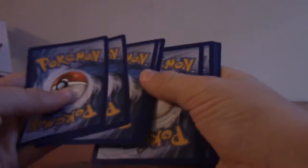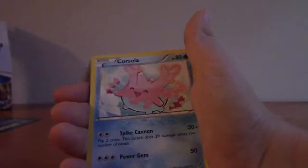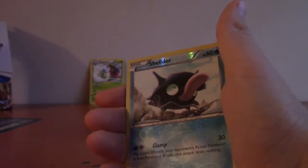Well, no EX's yet, but we did get a holo. Holos are always cool. Gabite. All Night Party - I like that card. Furfrou, Corsola, Chikorita, Seedot, Gible, Shellder. Holos are always cool.